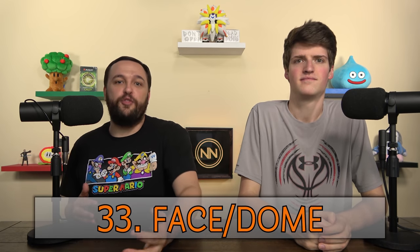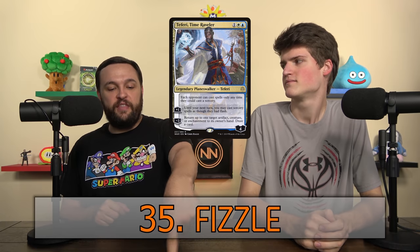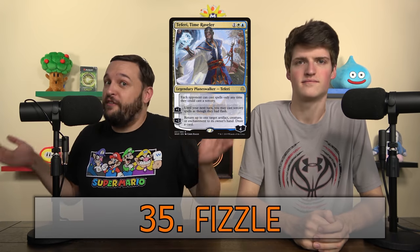Face or Dome — it just means you're doing damage directly to them. If someone says they're going to bolt your face, they're targeting you with the spell. Fetch — usually referred to with fetch lands, but if you go to your deck to look for anything, you're fetching it. Fizzle — this means an ability has no legal targets and therefore does not resolve. If Teferi targets something to bounce it and you sacrifice it, you fizzle the ability — they won't draw a card.